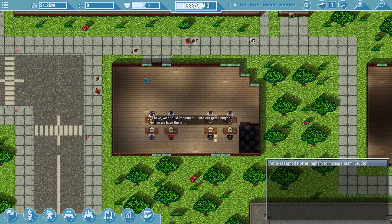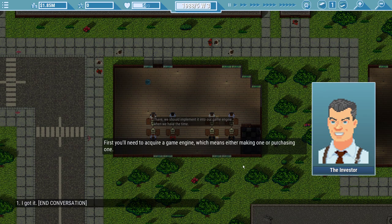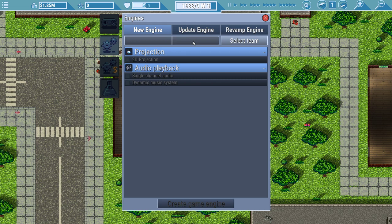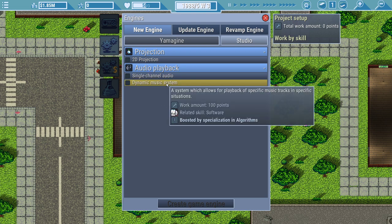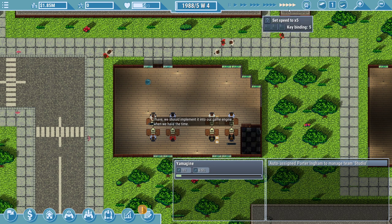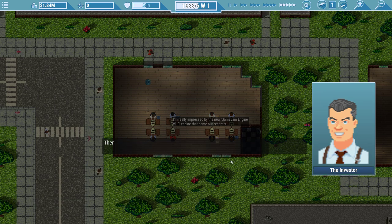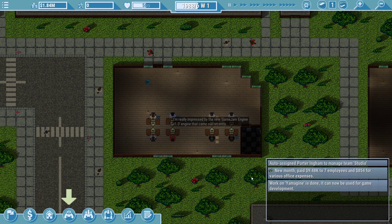This is pretty cool - you can see them having conversations and stuff. Game development. We're going to make our own game engine. New engine. Yamagen. With an engine in stock, you can get to work on a game. There are many variables that affect the success of your game, but selecting every single feature under the sun is not one of them. Selecting a lot of features is necessary only for a game that is sold for a high price.